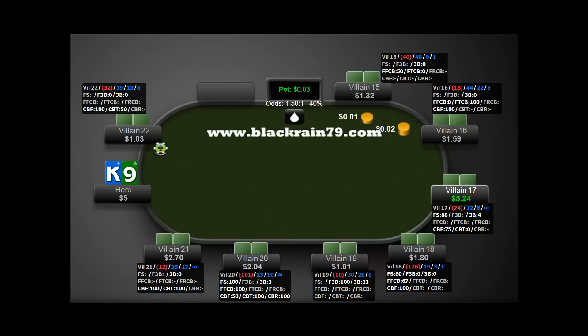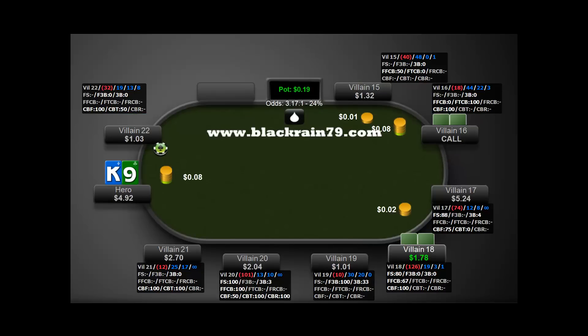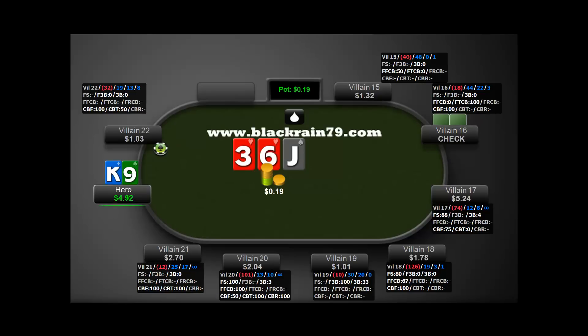Last hand — King-Nine off at a full-handed table on the cutoff. A bad reg at 19-3 with almost a full stack limps in. The big blind fish comes along and the bad reg folds. We flop nothing but two overs, villain checks, we make our standard c-bet, he calls. We pick up a gutshot on the turn — another scare card. But trying to use scare cards against bad players is typically a poor idea, because they're thinking at a very basic level — only about their own hand, not about what's on the board or what we could have.